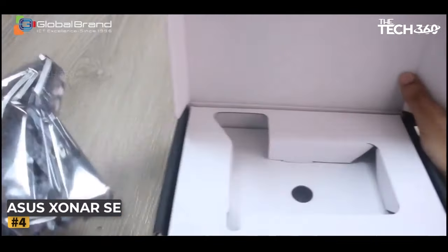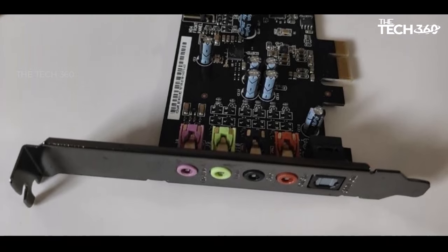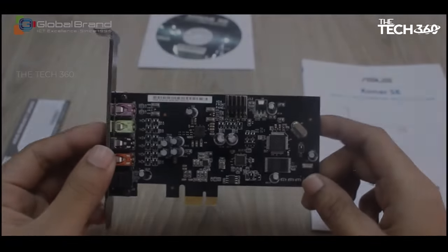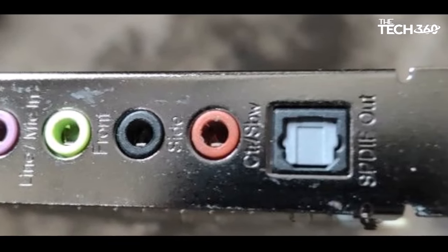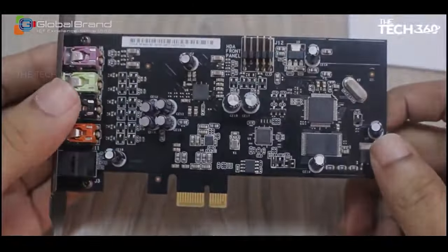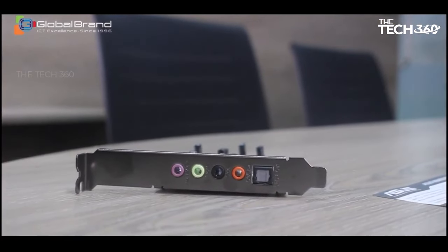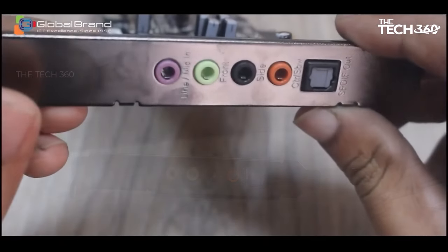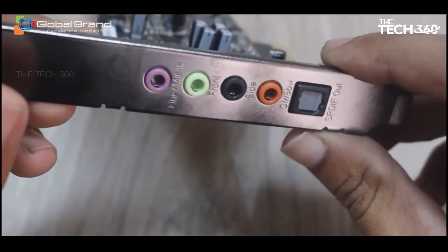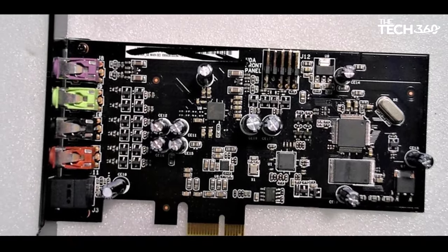Number 4: ASUS SonarSe. The ASUS SonarSe emerges as an outstanding choice for PC gamers seeking an affordable yet high-performance sound card that consistently delivers crystal-clear audio. Powered by the Realtek ALC-1220X Codec boasting a 116 dB signal-to-noise ratio, it stands as one of the most advanced options in the gaming sound card industry. It includes a 300 ohms headphone amplifier ensuring deep and well-defined bass, a dedicated 5.1 surround sound channel, and ASUS Hyper-Grounding technology to minimize audio interference and distortion. Gamers can enjoy full control over their audio experience through the Sonar Audio Center.